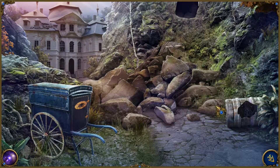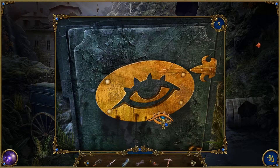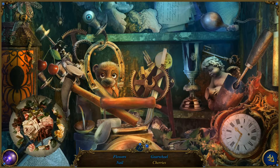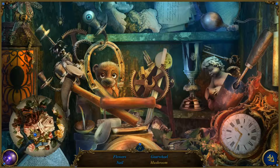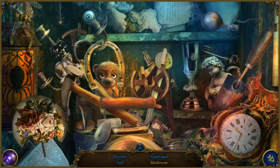Welcome back to Frankenstein Master of Death! Last time we got an eyepiece, learned how to fly a plane apparently, and went over here. Now we're doing the thing — this place is junky. Okay, gear wheel, so it's part of another gear.